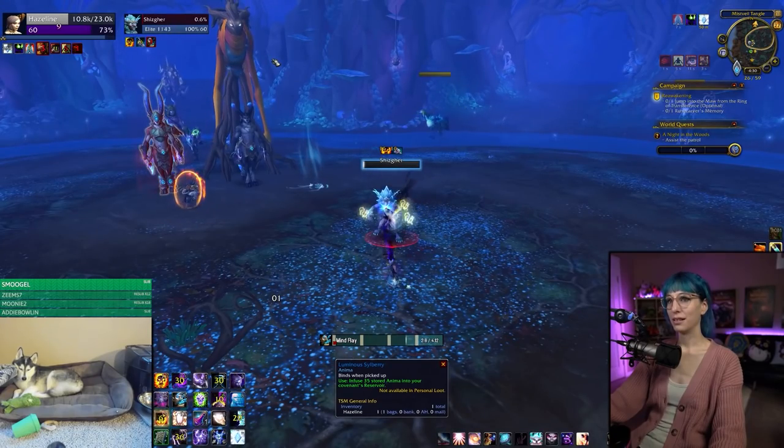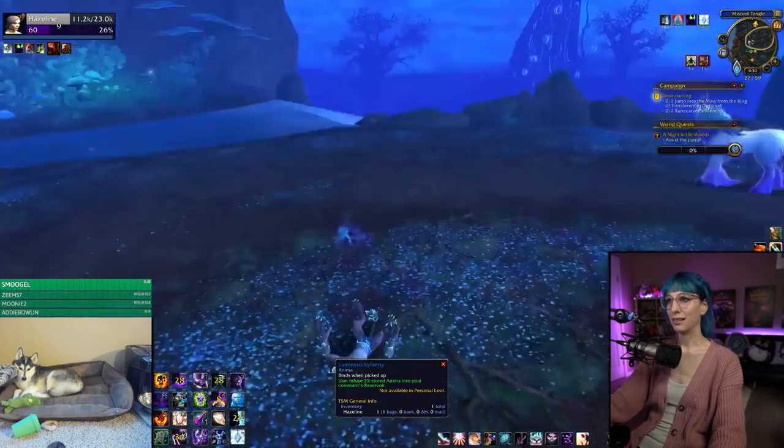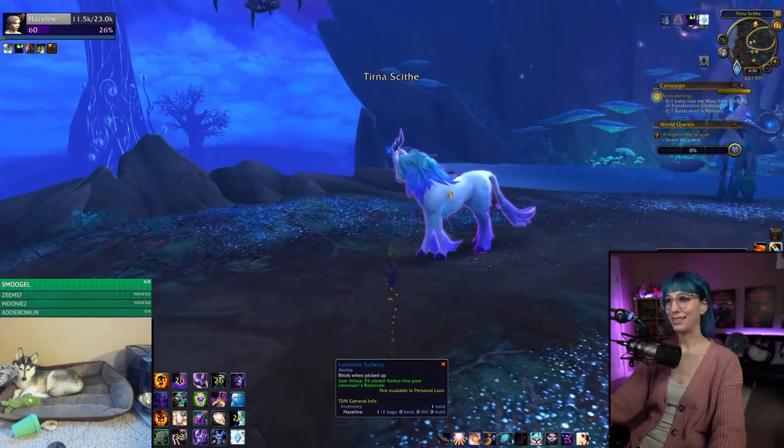Even a freshly leveled 60 should be fine to solo him. After he's down, click on the Shimmer Mist runner and the mount will appear in your bags. Congrats!